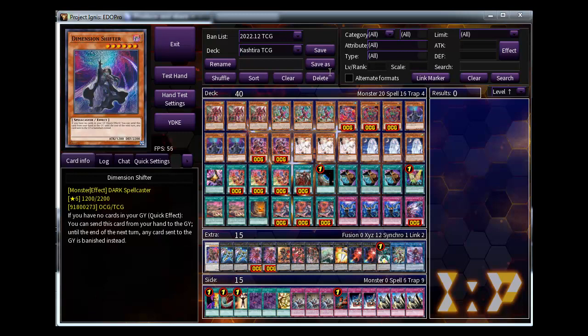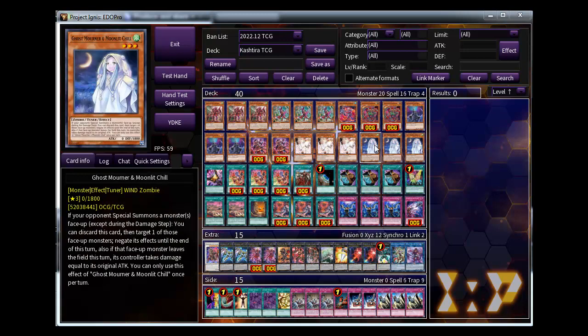Moving into hand traps - Shifter is the best hand trap in this deck and it's a fully strong card, especially there with full power. It's also strong versus any deck. For other hand traps I try to play three Ash and three Mourner.